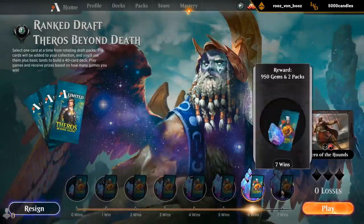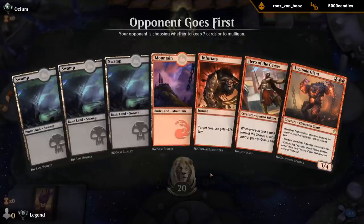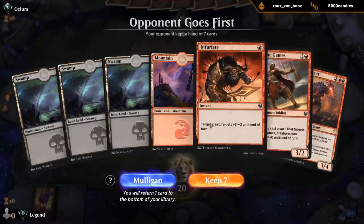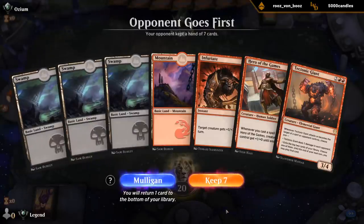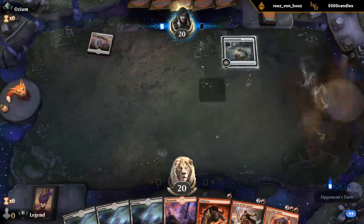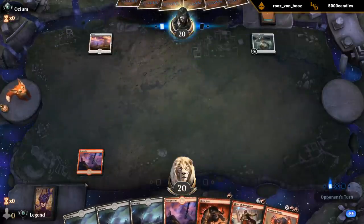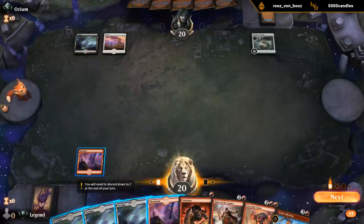Alright, 6-0 — this draft has been going pretty swiftly. And we've got a bit of an awkward opening hand with three Swamps, so no double red for Giants. But probably can mulligan — we've got a Hero, a pump spell, a good creature. It's just that three Swamps is a bit much. If a Swamp is a Mountain this hand would be decent — I'll try it. Got double red — yeah, if we could keep a six-card hand with double reds I would have kept that for sure, so I guess I'm happy.